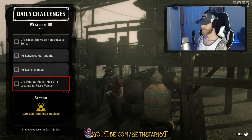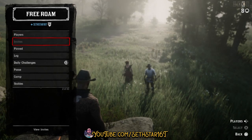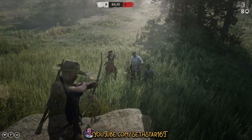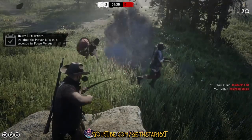Number 6: Multiple Player Kills in 5 Seconds in Posse Versus. Down in the Posse Versus menu, jump into a persistent posse with an offensive playstyle. Have the leader fire out something like team infighting or hunt the leader. Get at least two kills within five seconds of each other.